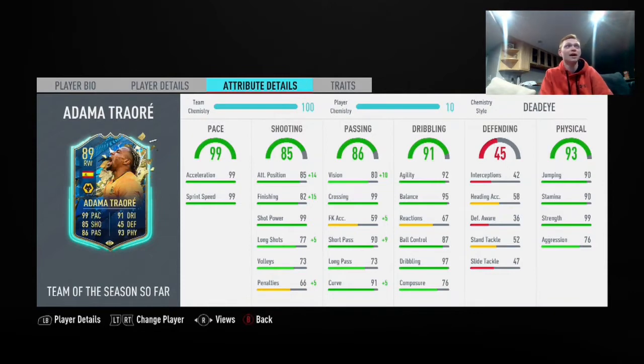Let's jump into the in-game stats. First of all, pace: 99 acceleration, 99 sprint speed — cannot be touched there, it's just perfect. Next is his shooting, which is a weird one. He's got 85 positioning and 82 finishing, which is not good enough whatsoever for this point in the game. He's got 99 shot power, which is perfect, and then the long shots, volleys, and penalties aren't very good.